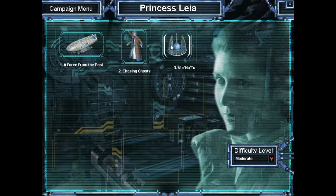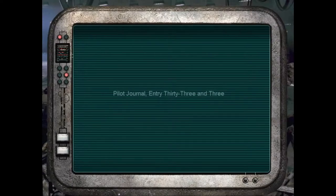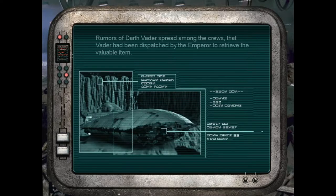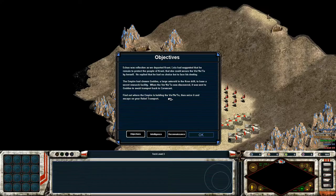Alright guys, time for mission number three of the Rebel Alliance storyline. I never put much stock in rumors, but you can never dismiss them completely. Sounds like a fear tactic, maybe planted by Imperial spies.